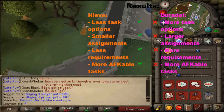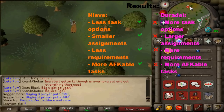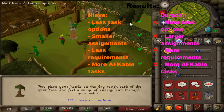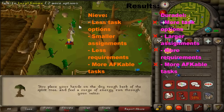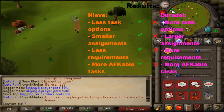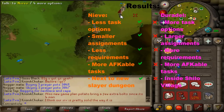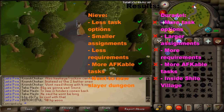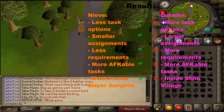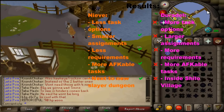Nieve's tasks are more AFK-able — everybody likes to just have their character sit there with auto-retaliate on and go do something else, like watch YouTube videos. With Duradel you have tasks like Gargoyles where they're spread far apart and you have to click each one you want to kill to get through the task efficiently. Also, Nieve is right next to the Slayer dungeon, while Duradel is in Shilo Village which is basically near nothing. With Nieve you can finish a task, get a new one, and go right back to the Slayer dungeon, but with Duradel you have to teleport to Shilo Village each time, which is more time consuming.